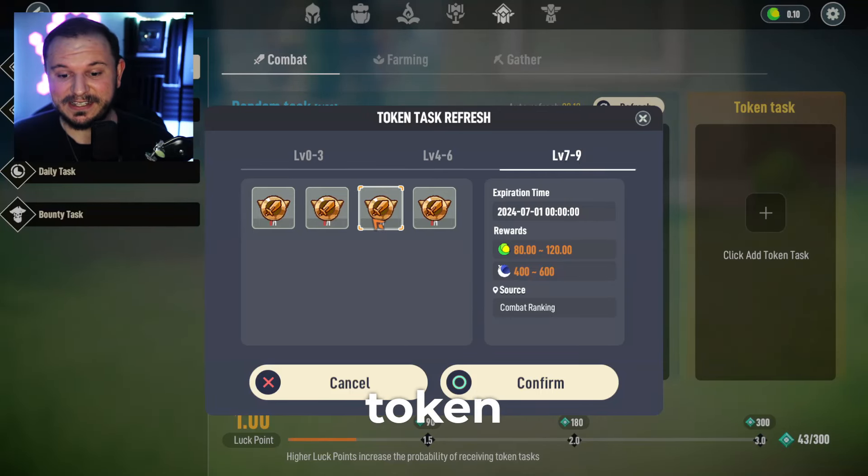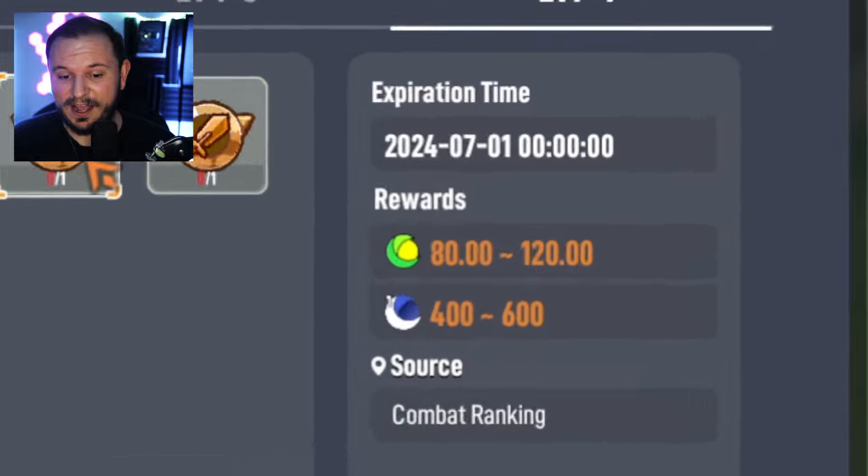If we go to level 7 to level 9 token tasks, we can get 80 to 120 stablecoins per quest. What?